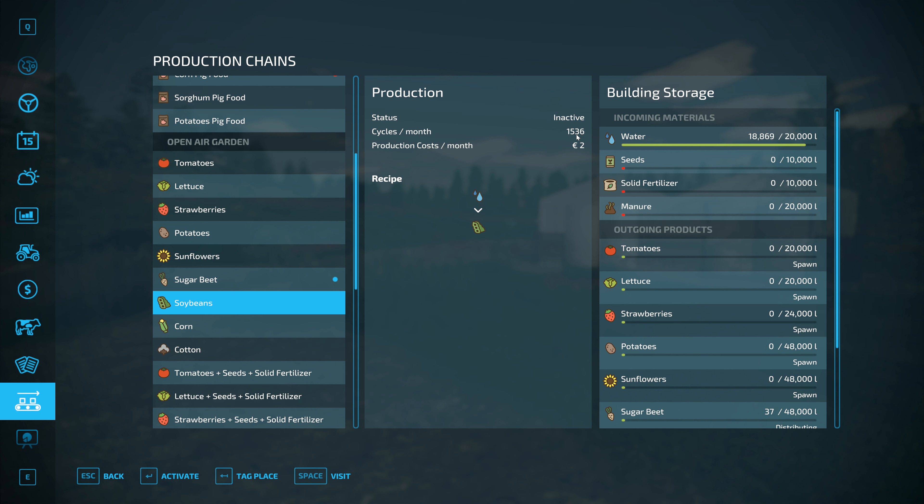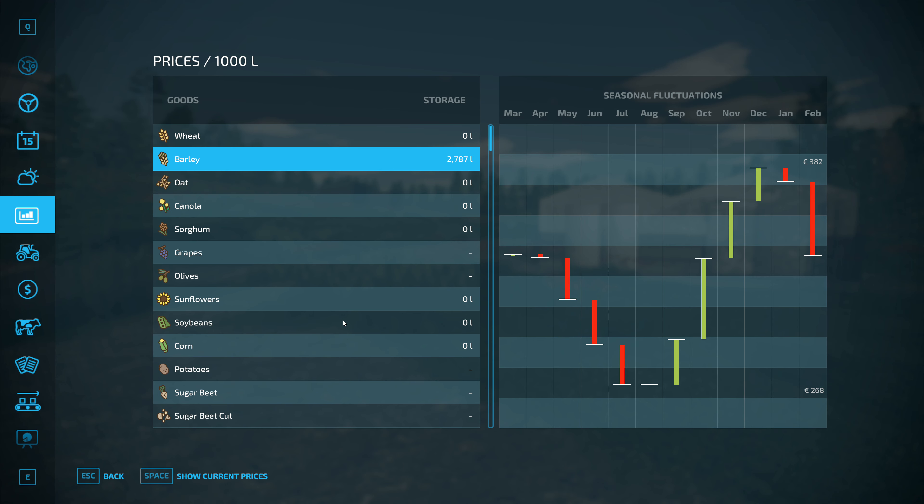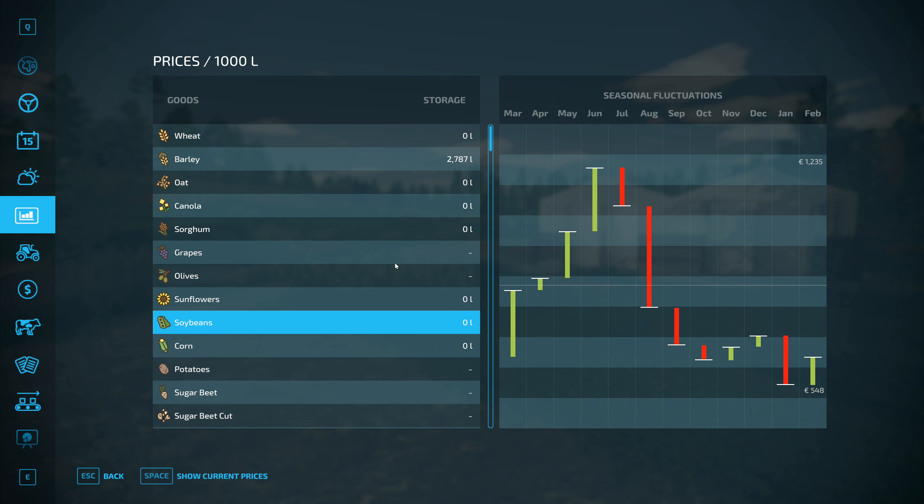We get 1,500 per month over 6 months, which is 9 pallets of soybeans over the next 6 months. It's 1,000 per pallet, and soybeans at that point will be about 1,200, so that's almost over 11,000 euros. That's actually pretty good! Let's change that to soybeans, then.